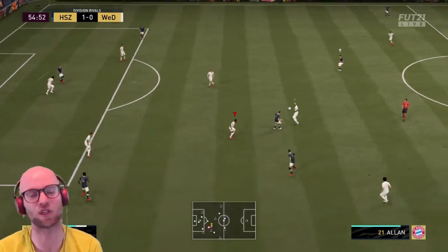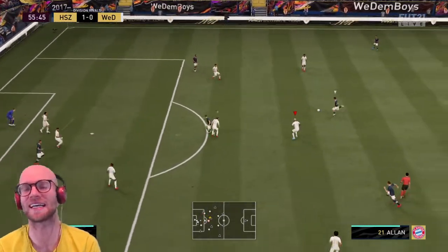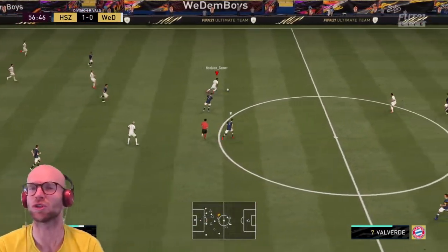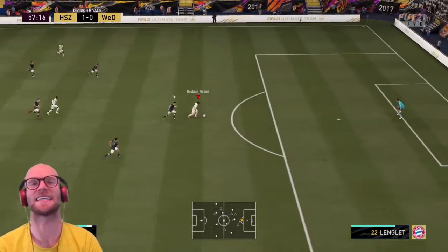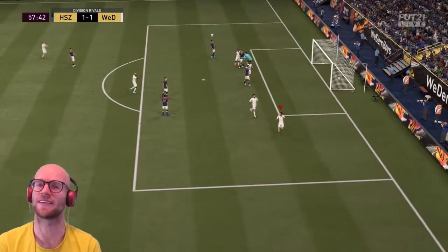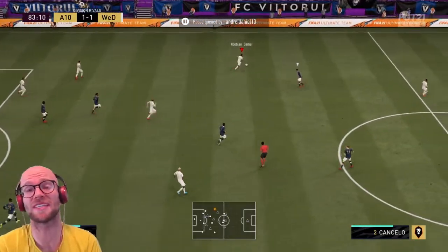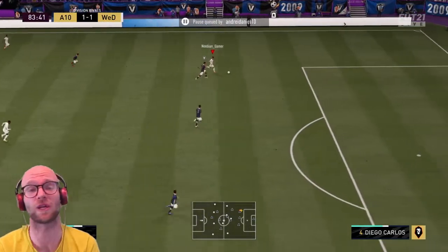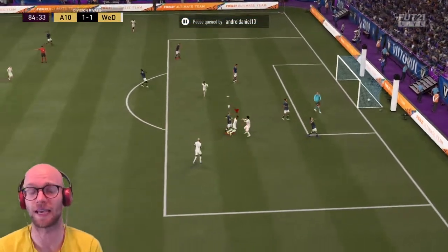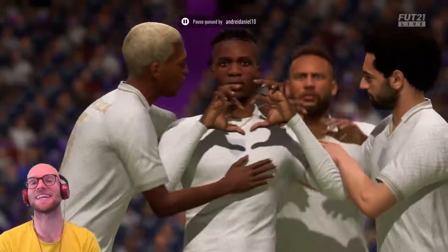I played a few matches with Zaha and I don't know about this card. I was struggling — rivals matches are pretty sweaty at the moment and I could not create any chances with Zaha like I can with Neymar or that inform Timo Werner card. For some reason Zaha is pretty easy to defend and I cannot really hold the ball with him. If I have to choose between him and Timo Werner, 10 out of 10 I would choose Werner. Zaha does have 5 star skill moves but he's lacking strength and attacking positioning. He really needs space before he can perform, and I didn't really enjoy playing with him like I did with his storyline card last year. So he won't be getting in my weekend league team and I don't think he's worth that 220k to 250k. Leave a like, a comment, subscribe to the channel, and I'll see you guys in the next vid.